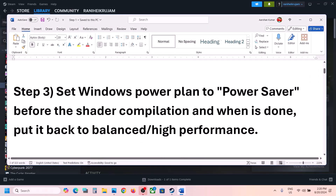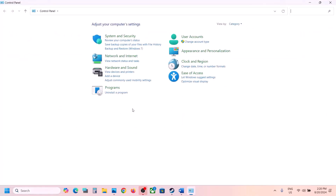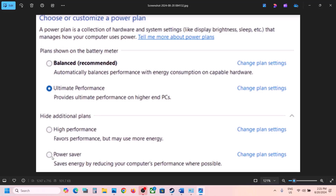The next step is to set Windows power plan to Power Saver. Type 'control panel' in the Windows search box and go to Control Panel. Click on Hardware and Sound, then click on Power Options.